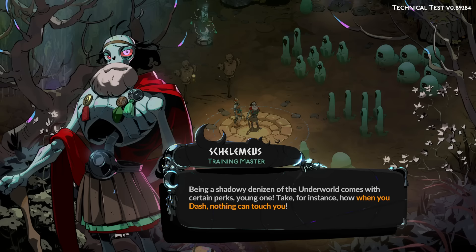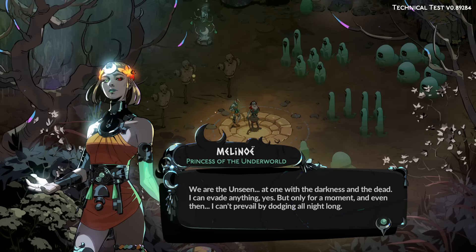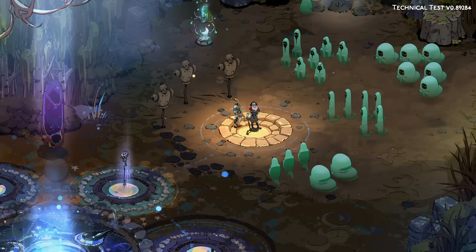Take for instance how when you dash, nothing can touch you. Oh — iframes. "We are the unseen, at one with the darkness and the dead. I can evade anything, yes, but only for a moment. And even then, I can't prevail by dodging all night long." See the little trail when you dash — once it snaps back, you're good to go again.